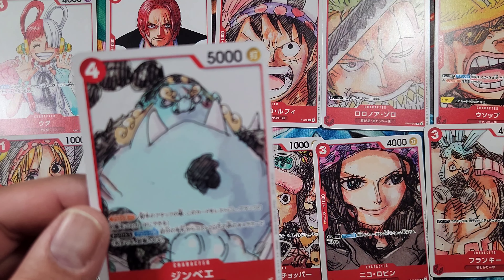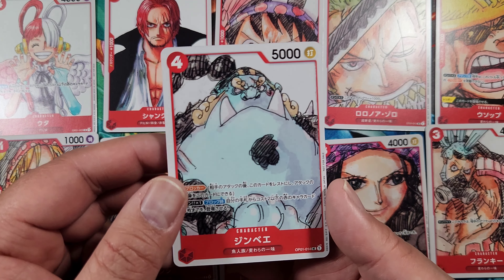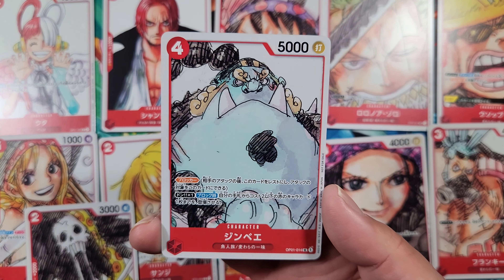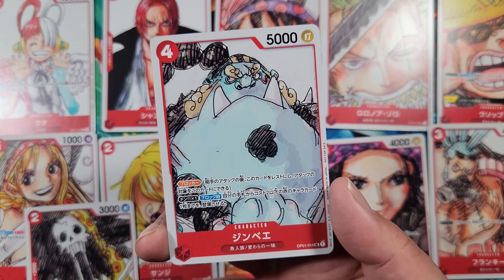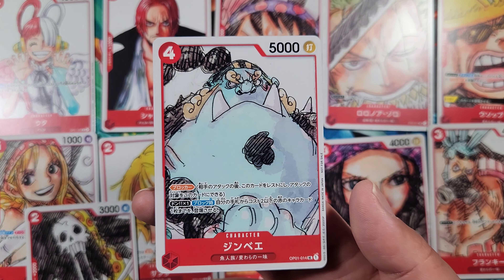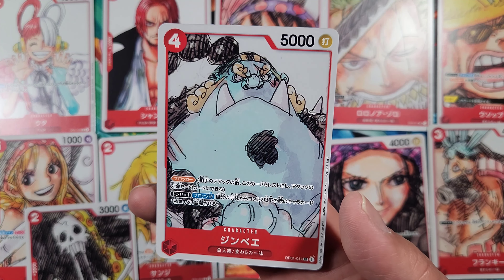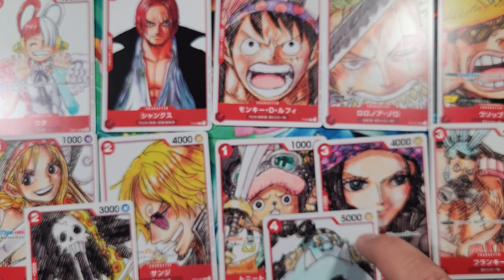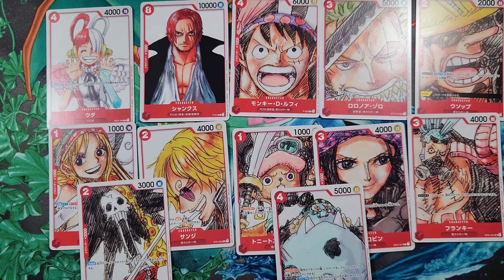The last card is Jinbe from OP1, card number 4. Jinbe is a four cost Blocker with 5000 power. DON times one — on block, play up to one red character card with a cost of two or less from your hand. So it allows you to block and then play a card from your hand as well. That's all of them.